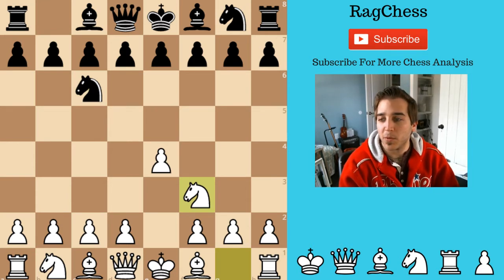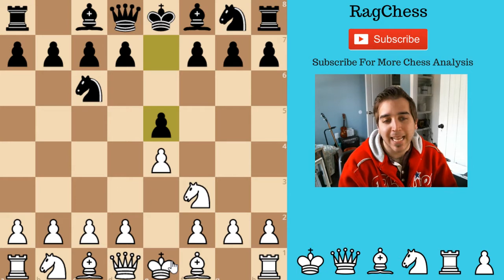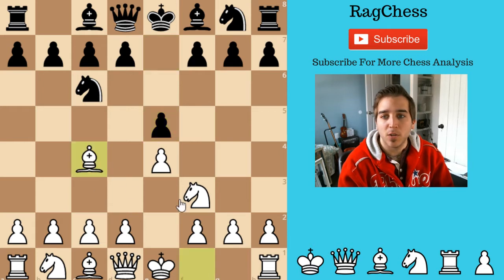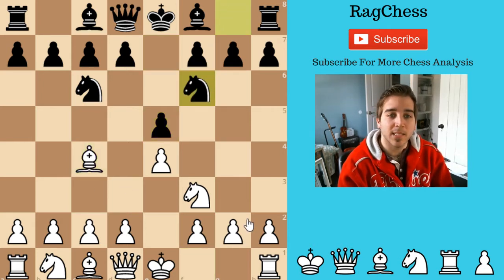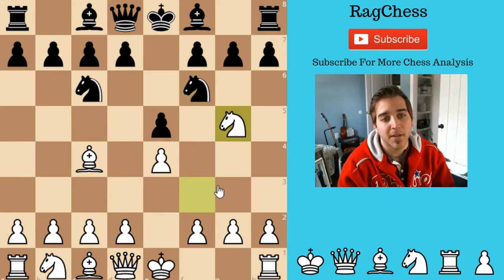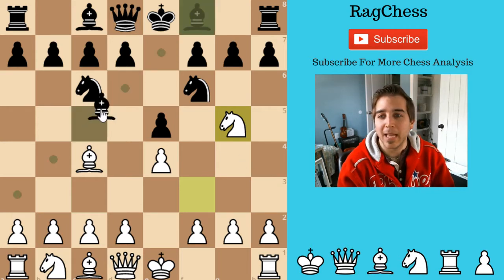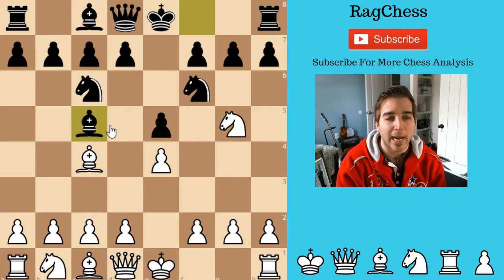So I played Knight F3, and he answered with E5. This is exactly the same as if I did E4, E5, and then Knight F3, Knight C6 — same exact opening. So Bishop C4, his answer was Knight F6. There are a couple ideas I could explore here. The Fried Liver — Knight G5 — I'm not a huge fan of, just because I think Black's best answer is probably the Traxler attack.